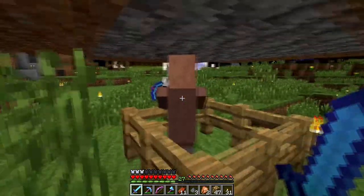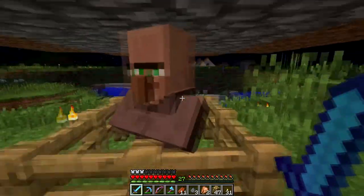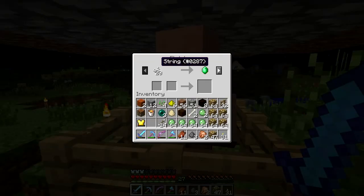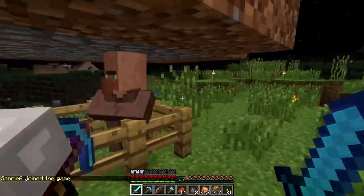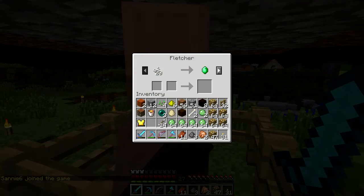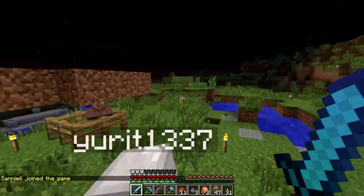You can also get emeralds from string — that's awesome. And I have a spider spawner! We should totally set up a crusher for the spider spawner. The string trade is great because it means a spider grinder would be very profitable. I'll now get string from that.